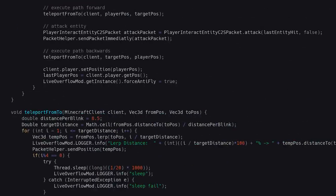Here is in general the code. When I have a target entity that I want to attack, I call teleportFrom2, which calculates how many packets we need to get there and then sends the position update packets. After that we do the attack, followed by another teleportFrom2 backwards to the original player position.